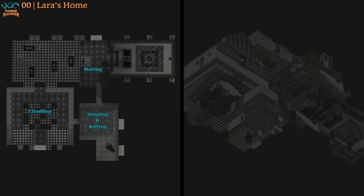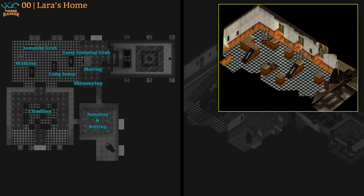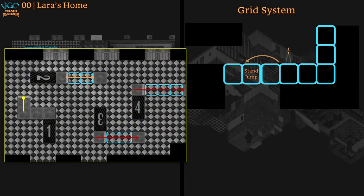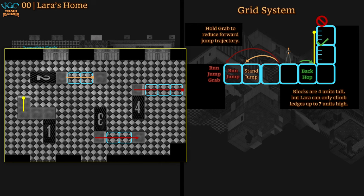There's a few rooms for basic movement, a gymnasium where you can learn distance jumping, and a pool where you can learn the swim system. The gym is the most important room because it teaches us the infamous classic Tomb Raider grid system, wherein standing and running jumps cover precise distances and puzzles are designed around these distances. For example, a two-square gap can be cleared in stride given a running start, but a three-square gap requires us to catch the ledge. Hopping backward conveniently gives us just enough runway for a long jump off an edge.